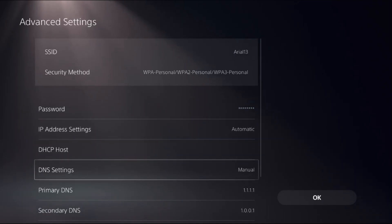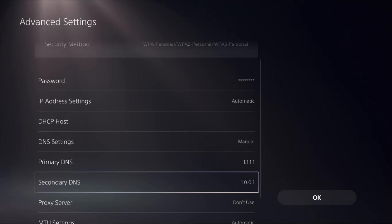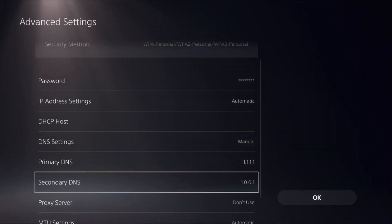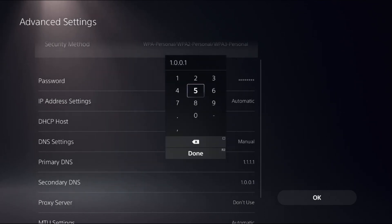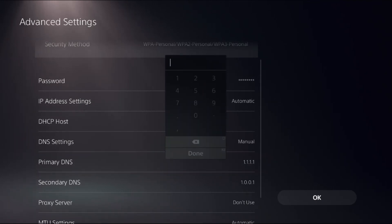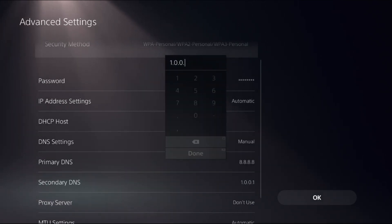Select DNS Settings as Manual to access Primary DNS and Secondary DNS. For the Primary DNS, add 1.1.1.1 and Secondary DNS as 1.0.0.1, then select OK. If this doesn't work, add 8.8.8.8 as the Primary DNS and 8.8.4.4 as the Secondary DNS, then select OK.